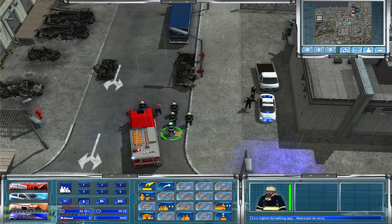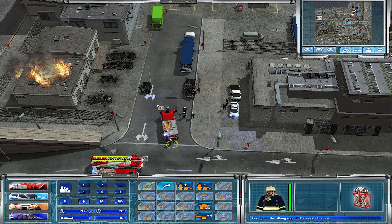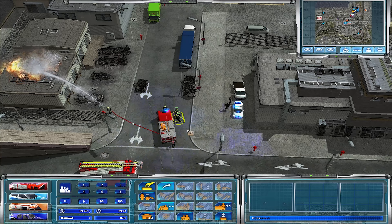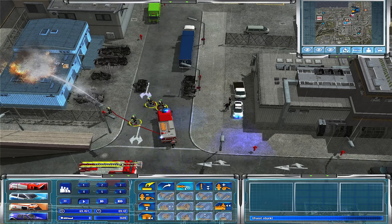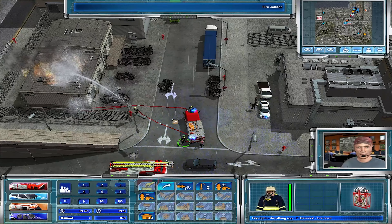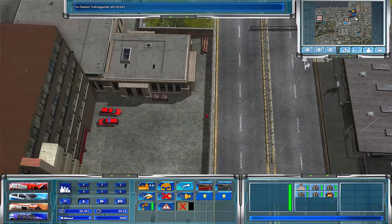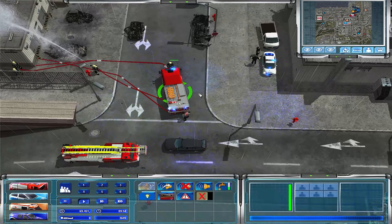I have no idea what that is — it doesn't matter anyway. There is no water system that we have to worry about, I don't think. The only thing we need to worry about is that the pump works. There is no gated Y to worry about either, so it's really basic. Oh, never mind — there IS a water system. I stand corrected.